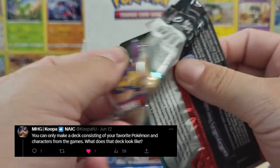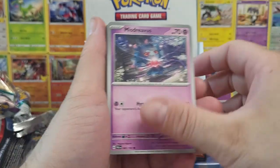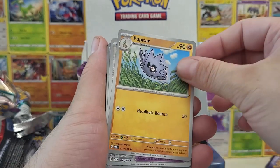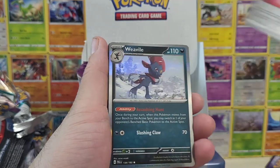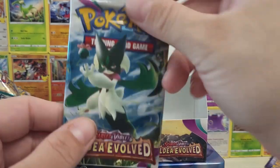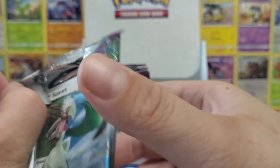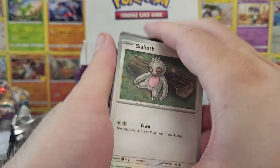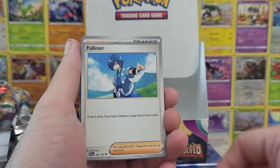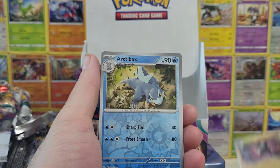From MHG Koopa: if you can make a deck consisting of your favorite Pokemon and characters from the game, what does the deck look like? I'm going to have a Gengar deck — which is not going to be meta, but it's going to be messy. We'll have a Gengar, Gengar VMAX. There'd be a Boss's Orders because I always love the team captains and the bosses. Professor's Research because Professor Sada. We see Great Balls in there because I like the design — I hate Ultra Balls and I'm glad there's no Ultra Ball card.